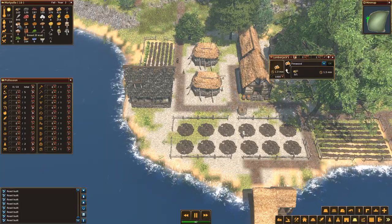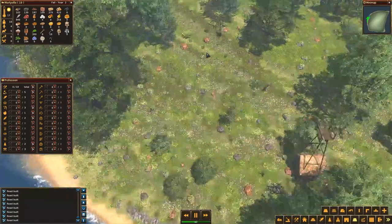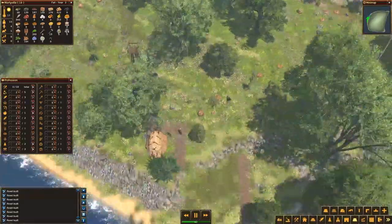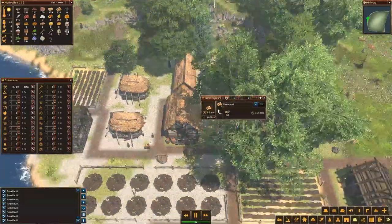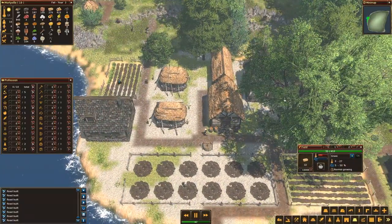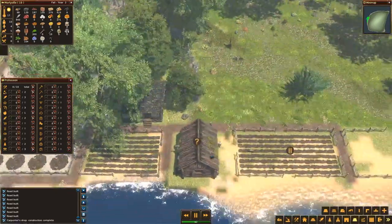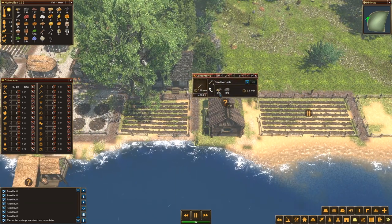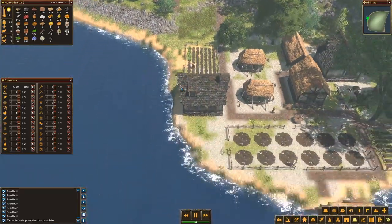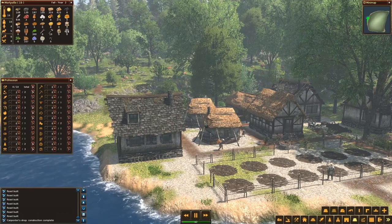My firewood production is going. I definitely need more — there are hunters. Why are they going up there to collect stuff? I have no idea. The carpenter shop is done, which means I need a carpenter. And a carpenter will need stone and logs. I need so much stuff — it's incredible.